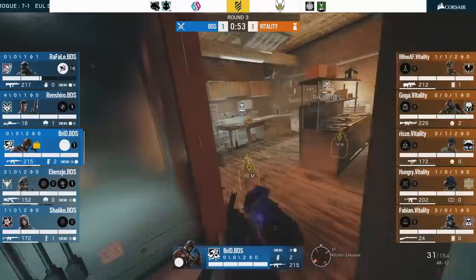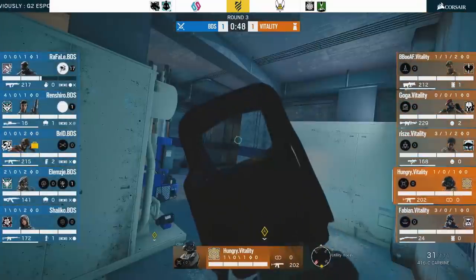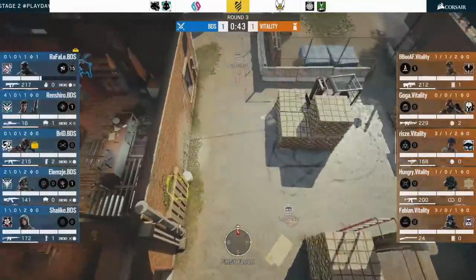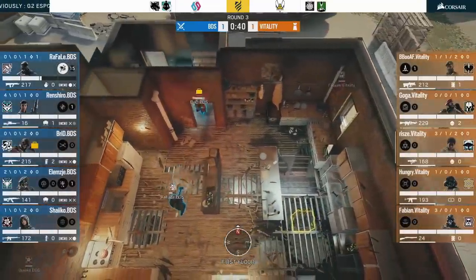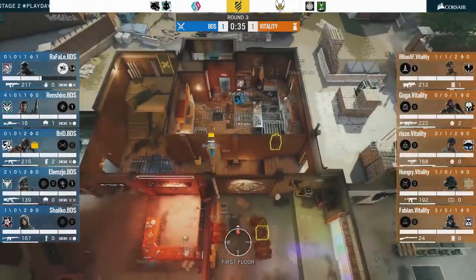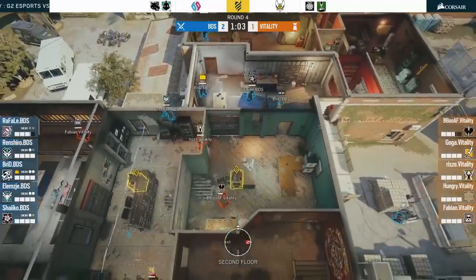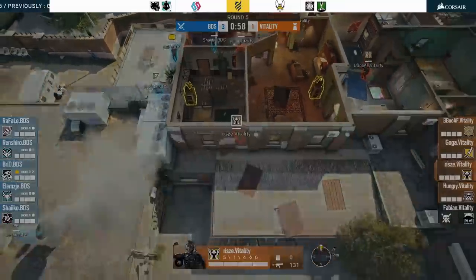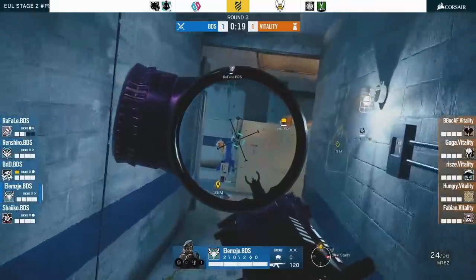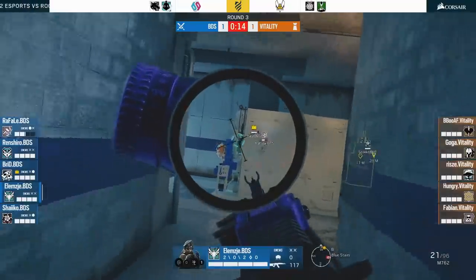So now you just saw three rounds in which Vitality made really good use of their utility and forced BDS into making mistakes. To be fair, it was nothing we've never seen before. But still, these rounds illustrate the value of having a cohesive game plan coming into a match. In the first round, Vitality had a nice Kade and impact trick to keep Kitchen Edge closed. In the second round, Vitality had a nice Kade setup on Cache wall which BDS couldn't deal with. And in the last round, Vitality made good use of the fact that BDS wasn't controlling CC. Sure, Vitality only won one of those rounds, but that's not what this video is about. And it's also not what strategy is about.